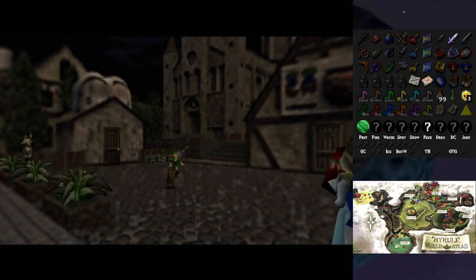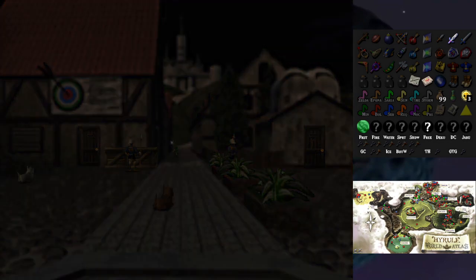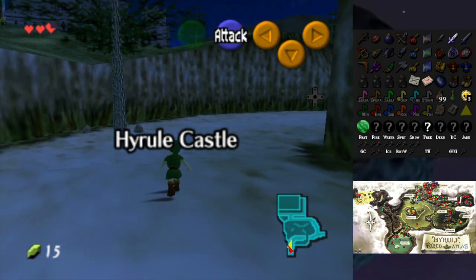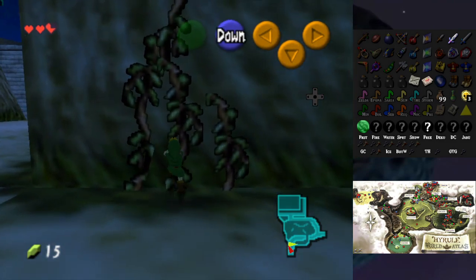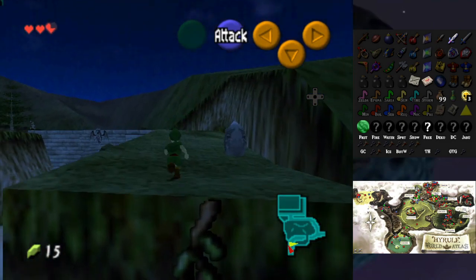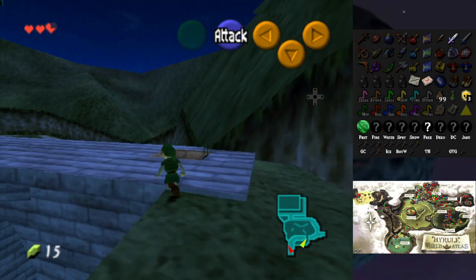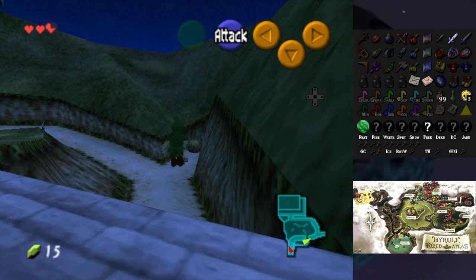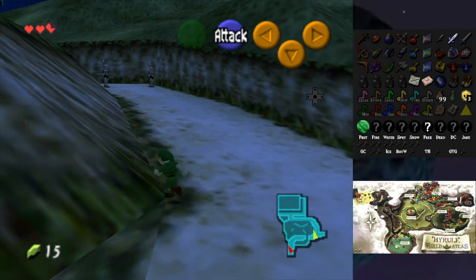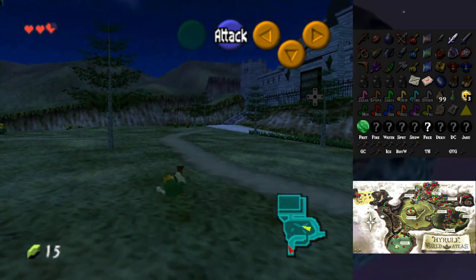There's nothing else in Castle Town for me to do unless I really need something from the shops. I could get Din's Fire but I need rupees. I have an idea — I can go through here and get some from the water up the other end, or get caught by a guard to warp back, which might actually be the fastest way.